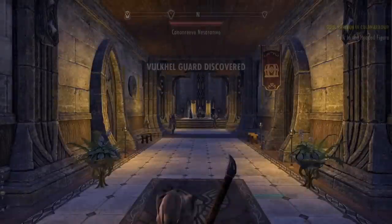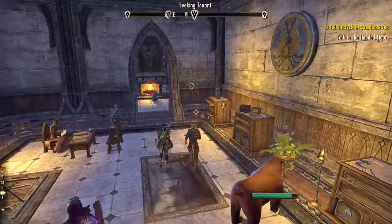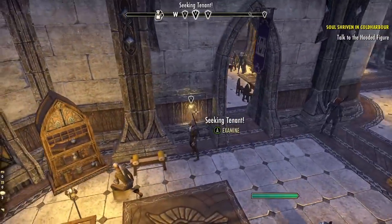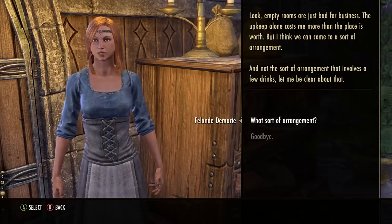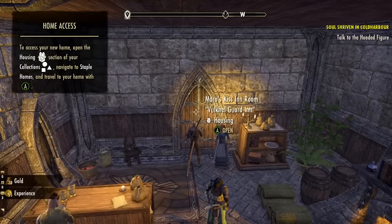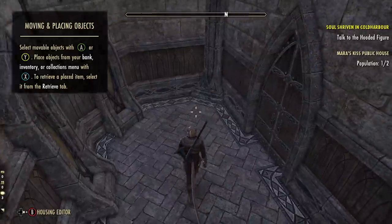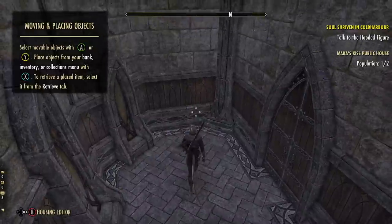Here's all you need to do: head to your favorite starting city — mine is Vulkhel Guard. Find the quest note, which is usually next to a banker. Read this note to start the 'Room to Spare' quest, then head to the inn, talk to the innkeeper, and she gives you that same starter house 100% free. Make sure to do this early because it gives you a free location to teleport to and also a place for storage and furniture.